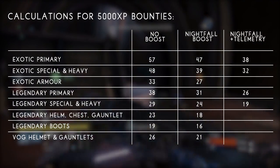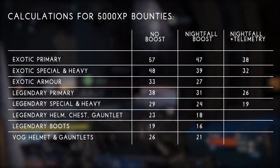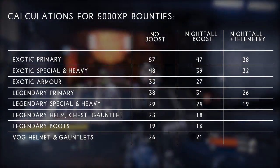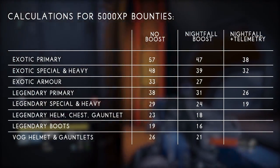Finally, with both the Nightfall and Telemetry boosts applied: exotic primaries would need 38, exotic special or heavies 32, legendary primaries 26, and legendary specials or heavies 19. As mentioned earlier, Telemetries only affect weapon XP, which is why the armor calculations weren't included.